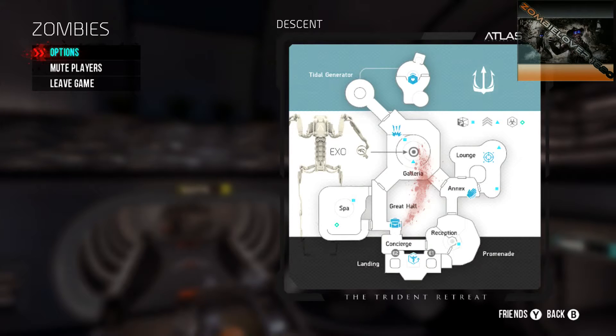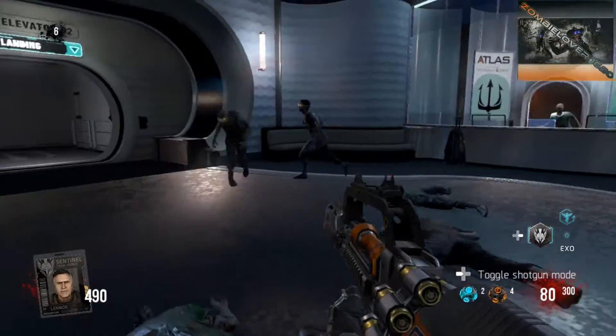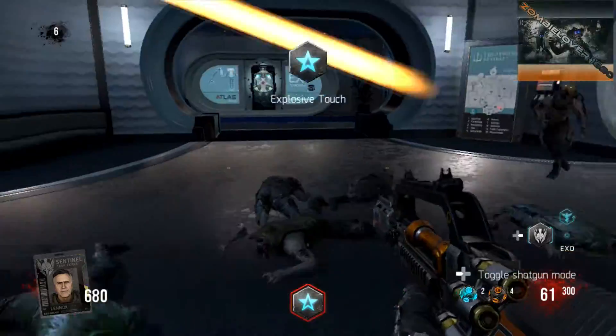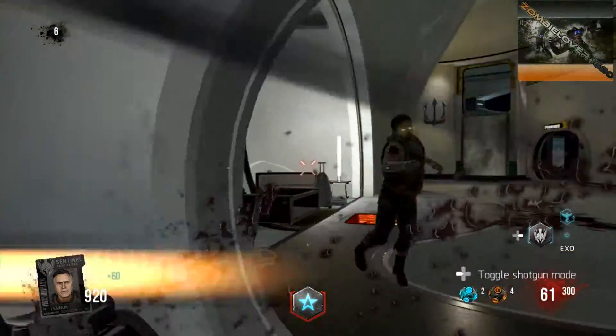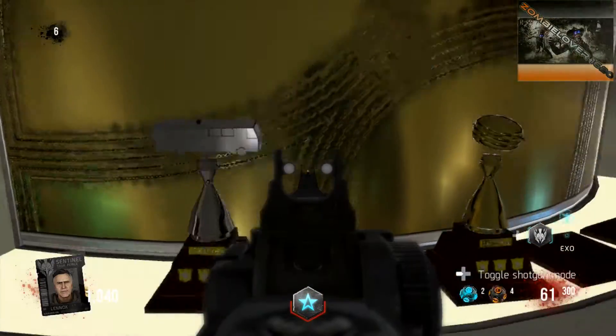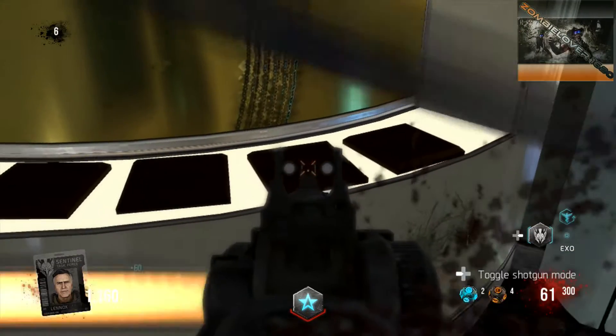Hey, thanks for stopping by my channel. This is Zombie Lover 1620 and I'm running around on the new Exo Zombie map Descent. I got a little bit of information I found out today - there are trophies on Descent for all the other easter eggs that we've done, and I'll show you where they are. They're in reception here, right over here.